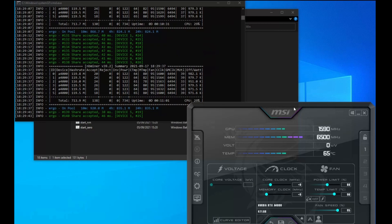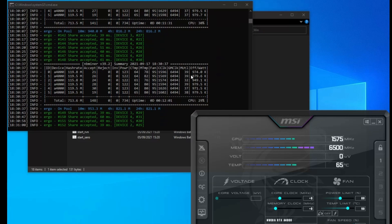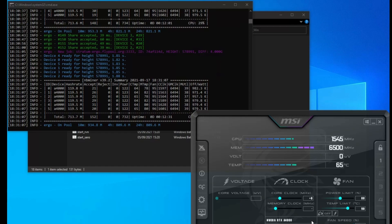I just let it run for 10 minutes to soak up some heat because I had it off just a bit before. What I'm going to do for this test is crank the fan speed up on all the cards as high as possible, then creep up the memory clock and see what max hash rate we can really get out of these.